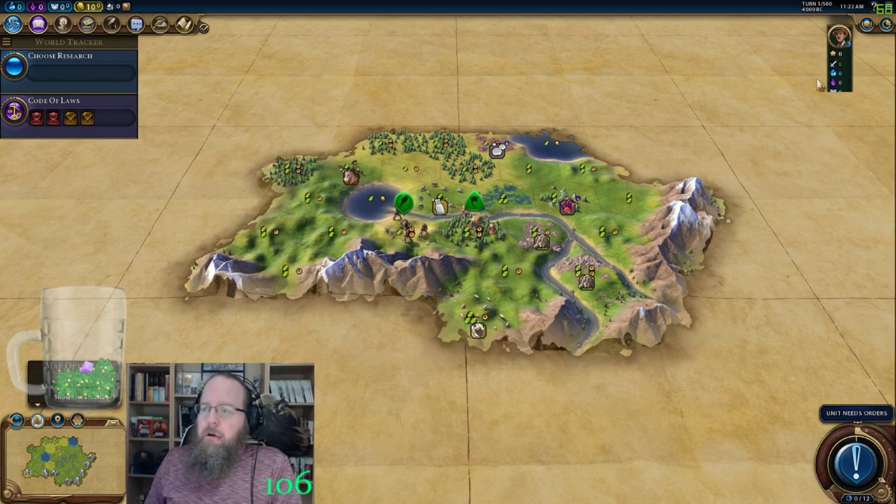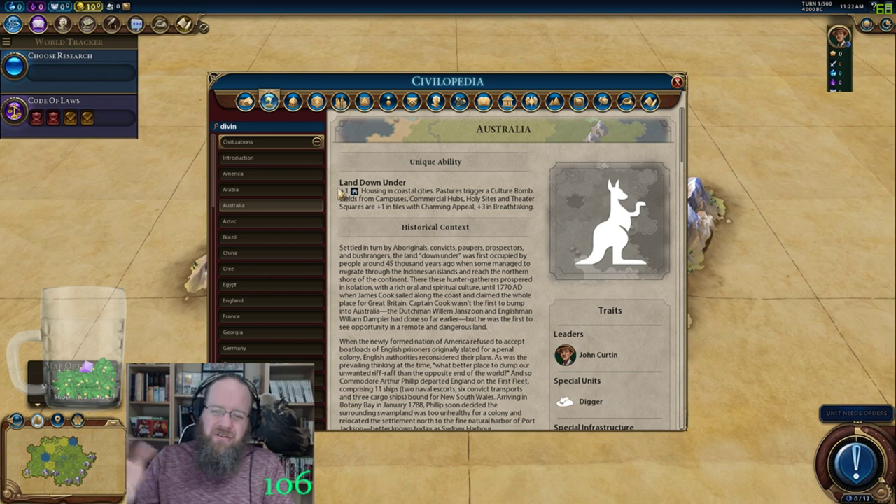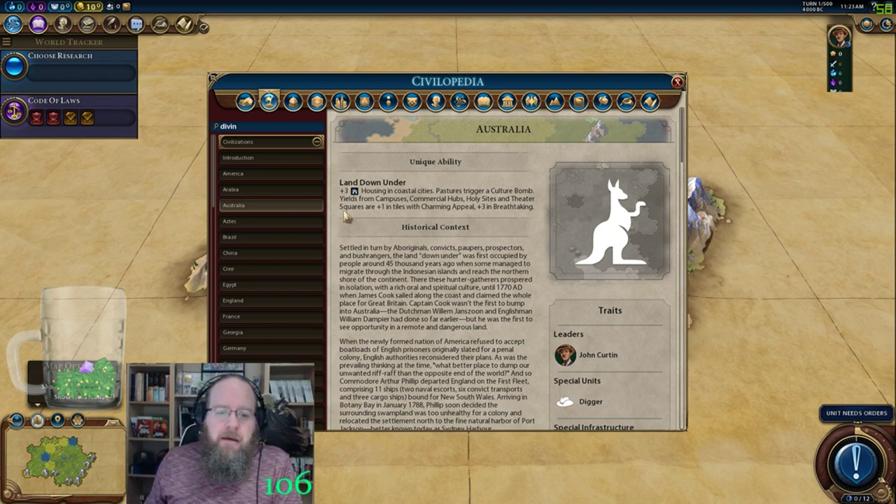Let's take a really quick look at John Curtin. For those who may not be fully aware of his abilities: plus three housing on coastal cities — that's very helpful, because sometimes even when you're stuck in the middle, once you find that coast with no fresh water, that city's not going to have the greatest housing. But boom, no problem. Pastures trigger a culture bomb — that can be very helpful to get you some free tiles and saves you some money. And of course the biggie: yields from campuses, commercial hubs, holy sites, and theater squares are plus one from charming appeal tiles, and plus three for breathtaking appeal.